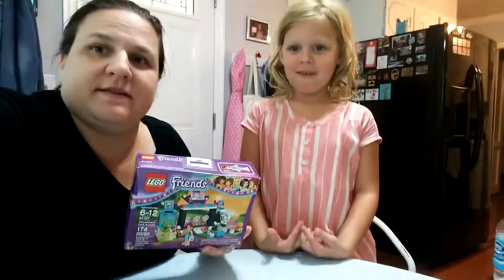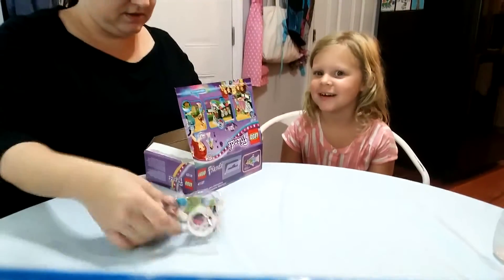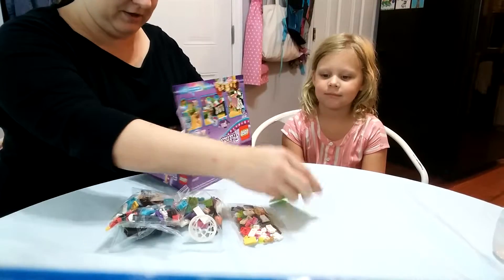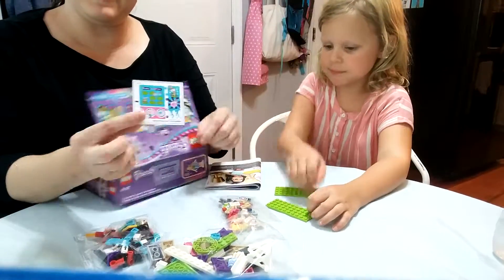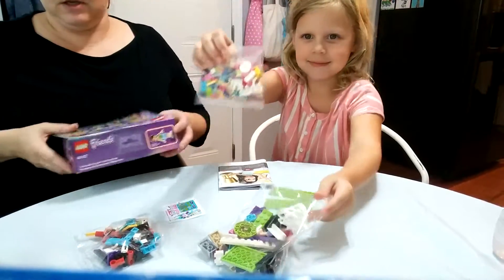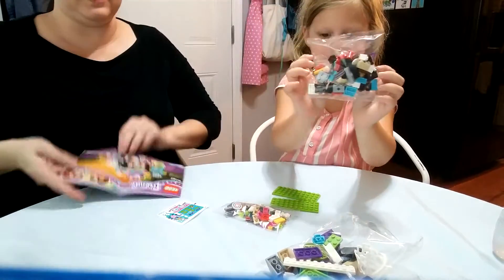So let's open it, shall we? We're going to put it down so you can kind of see what we're doing here with us. So we're going to open it. And in our box — you get your three little bags, which I'm guessing might be the three games. And then we have little stickers that are going to go on the games. And then we have the book that all the Legos always come with to build it.